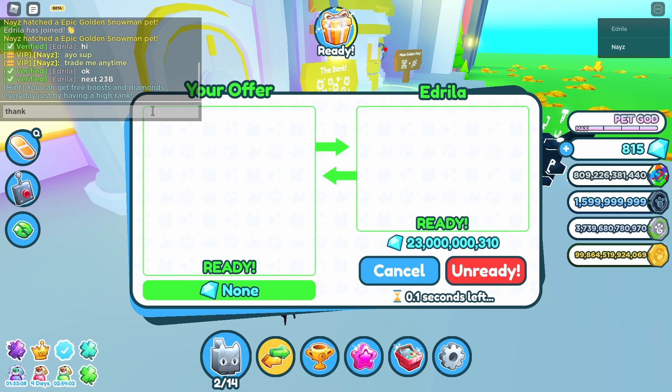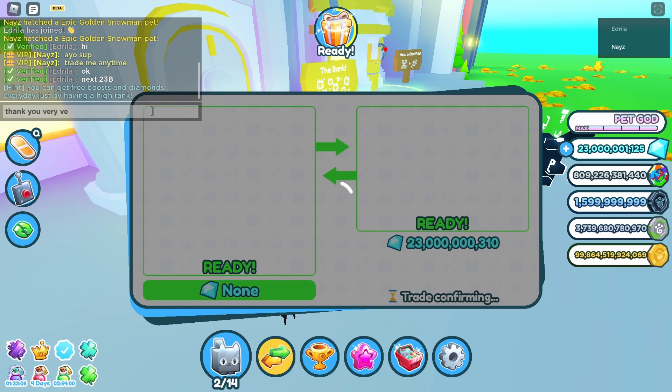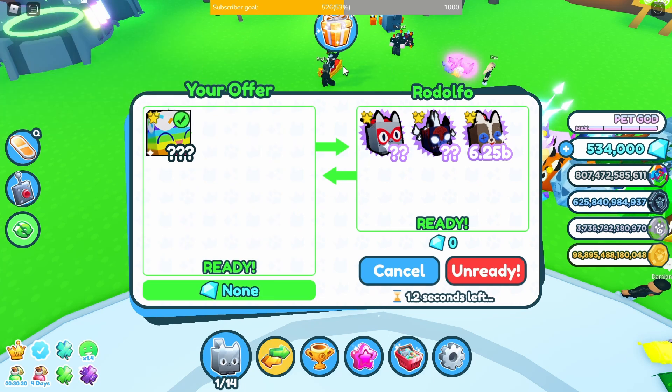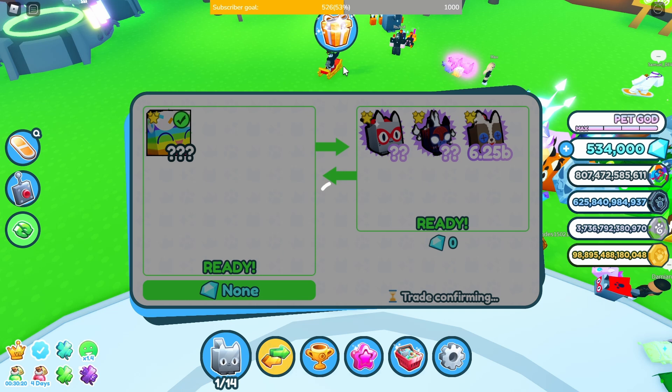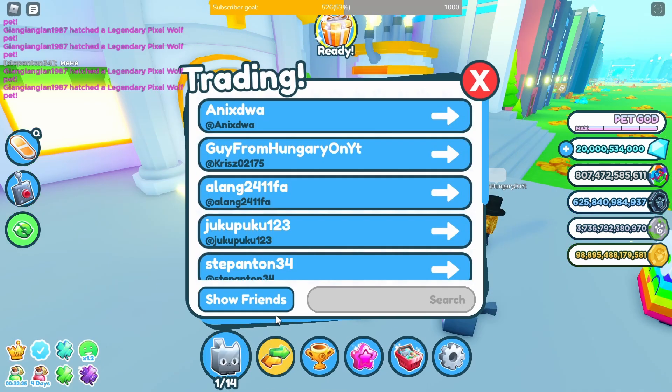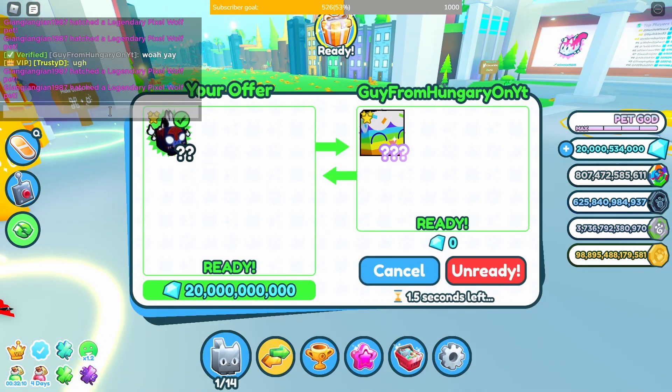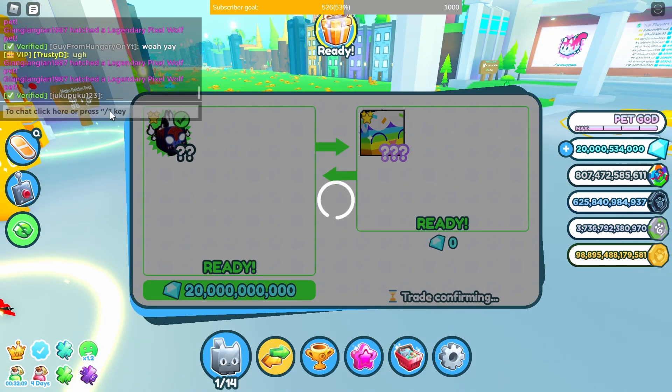I'm bored at Pet Simulator X, then the new update arrived. I sell my huge cupcake for a new exclusive and a corgi, then I immediately sell the new exclusive and 20 billion diamonds for a huge cupcake.